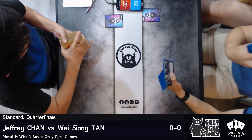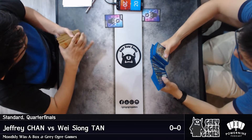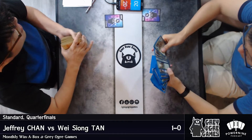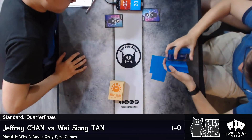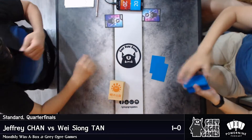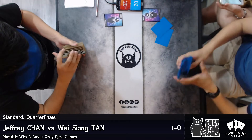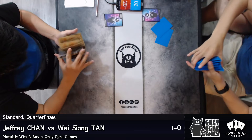Alright, if you're just joining us, you're watching the monthly Win-a-Box here at Grey Ogre Games. My name is Mick, one of your hosts alongside the future pro. Let's update the scores — Jeffrey, playing the Red-Blue Control deck, is currently one game ahead of Wei Xiong. This is the quarterfinals. Wei Xiong is probably going to draw first — his deck is very aggressive. He is playing the Black-Green Constrictor deck.